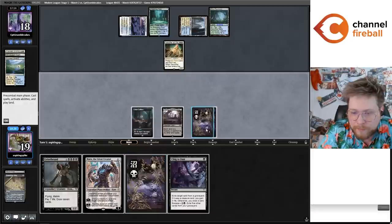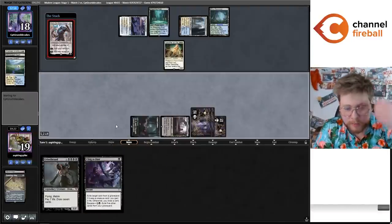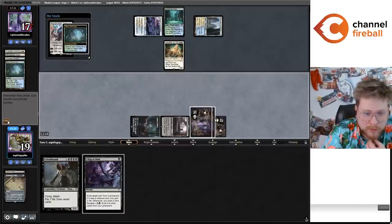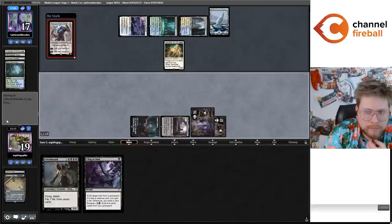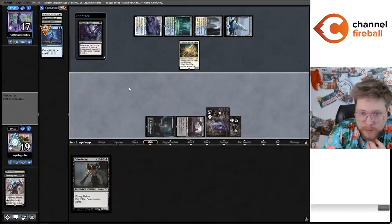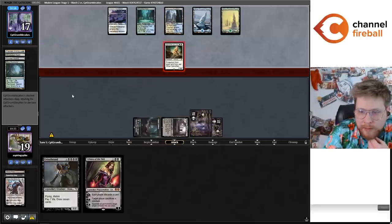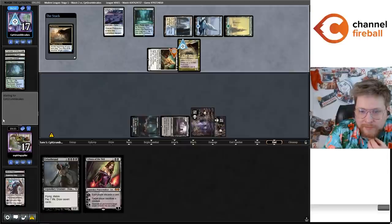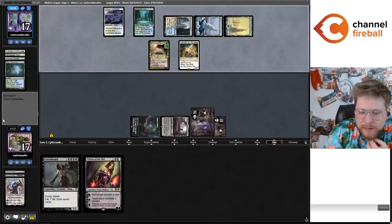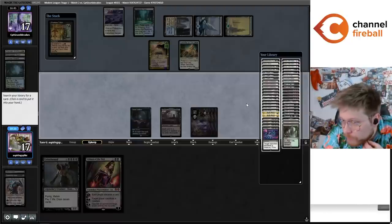We do have a Profane Tutor coming off Suspend — if I had to choose right now, I'd be getting Cabal Coffers. Oh, I thought for sure this was going to be a Teferi. Just got it. Maybe they Test of Talents the Profane Tutor. But I'm going to get Cabal Coffers if this resolves. Does resolve — there's the Cabal Coffers. I thought Thoughtseize is one of the best draws here actually. They did have the Test of Talents — thankfully they Test of Talents the Thoughtseize and not the Profane Tutor.